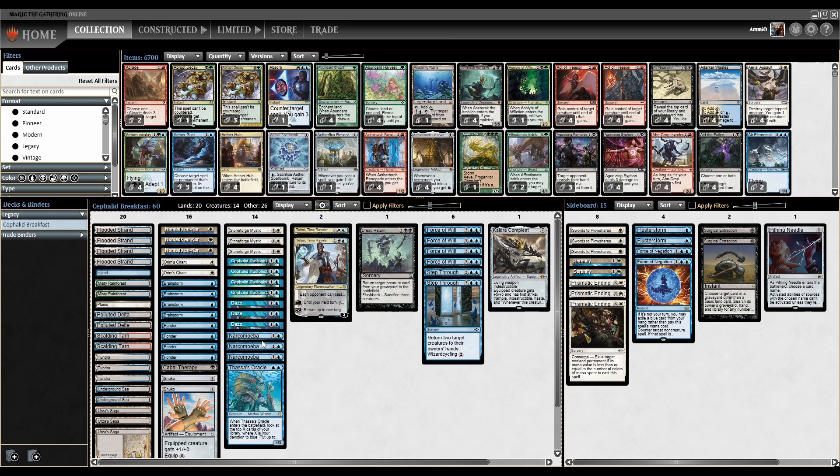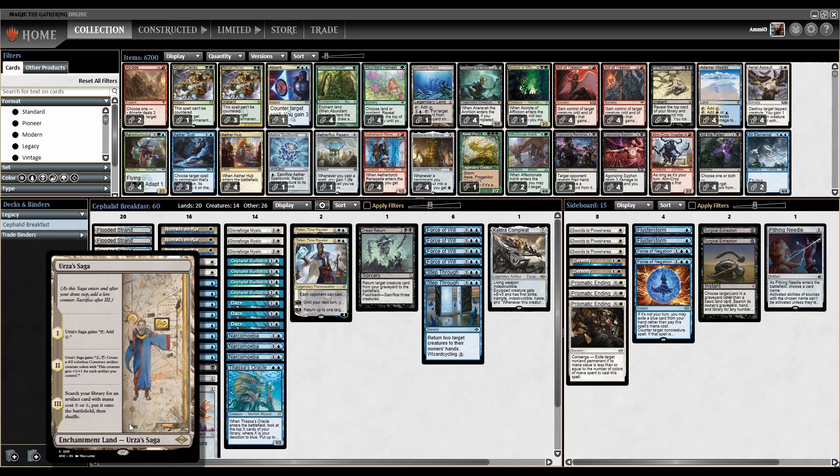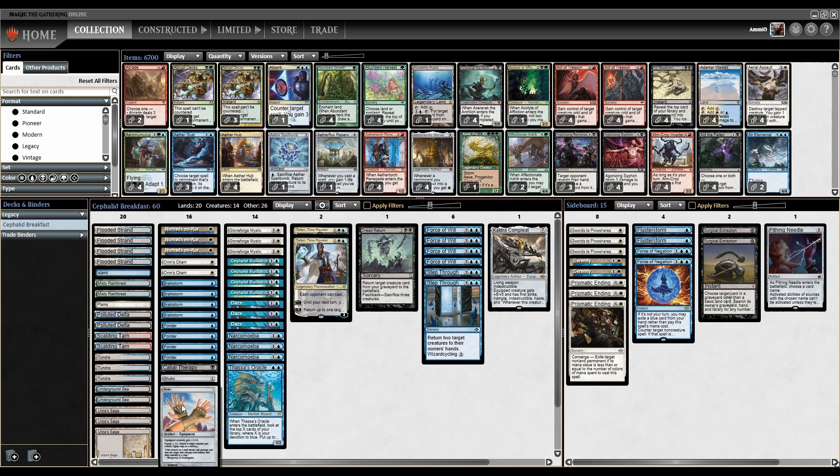Once you've milled your whole deck, you will mill over three Narc Amoebas and Dread Return. You flashback Dread Return, bring back Thassa's Oracle, and then you win the game.